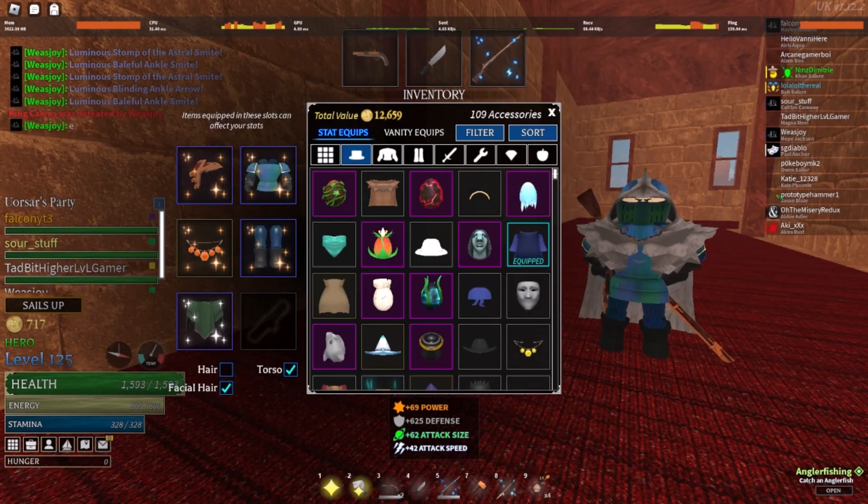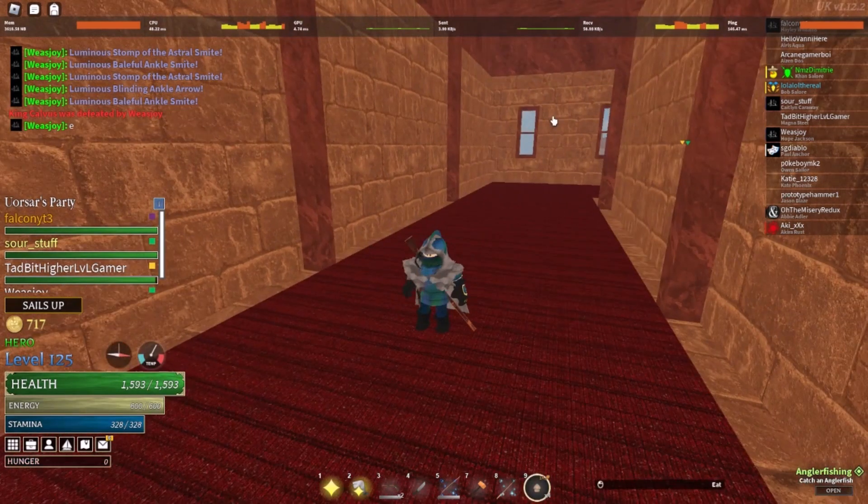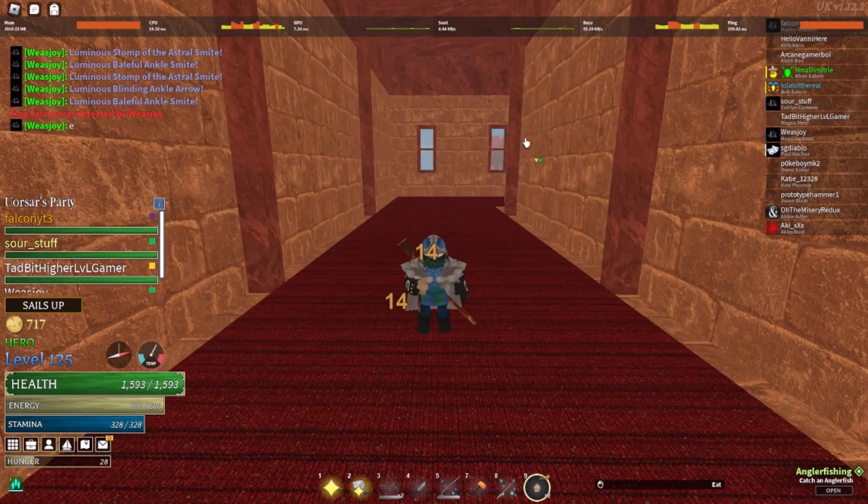So this build has 69 power, 625 defense, 42 attack speed, and 62 attack size. But not everyone has the Sunken set, which is the backbone of this excellent build.